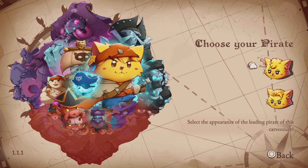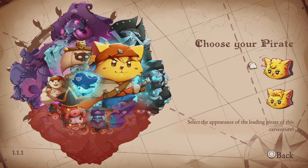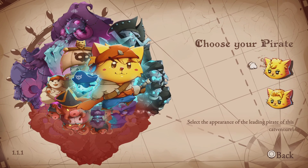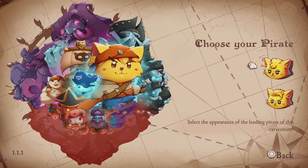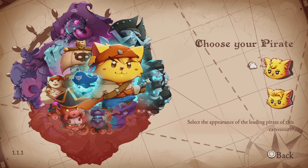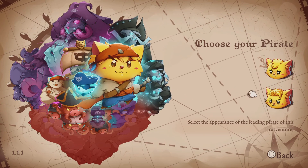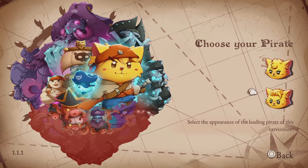Choose your pirate — it's the appearance of the leading pirate of this adventure. What I like about the second game is it involves cats and dogs. But in this game, cats versus rats, and might fight some other things. I'm kind of a little disappointed — I wish they'd bring back the dogs, you know, sea dogs. That would be awesome.